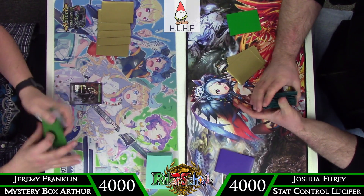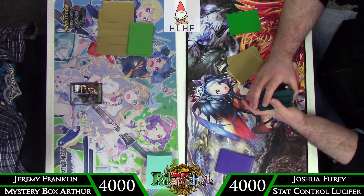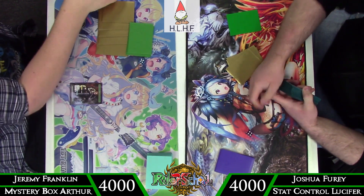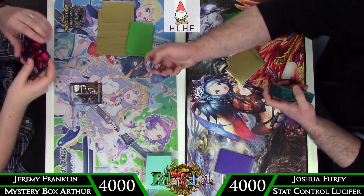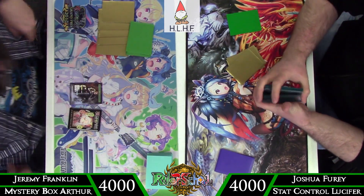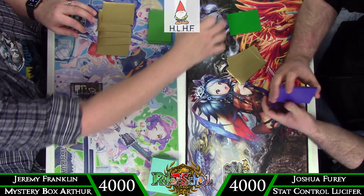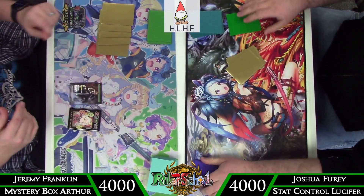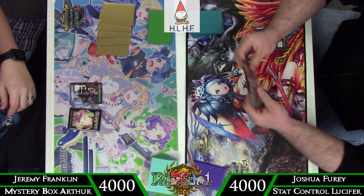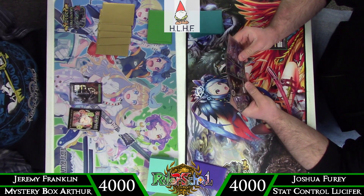Hey there rulers, welcome back to RULER SCHOOL. This is DMO73 bringing you commentary for a feature match between myself on Mystery Box Arthur Machines versus Josh playing a stat control based version of a Lucifer control. Both of these decks are ones that I brought to the table. I designed the Lucifer list, and Brandon Bremond is actually the one who sent me the Mystery Box Arthur list.